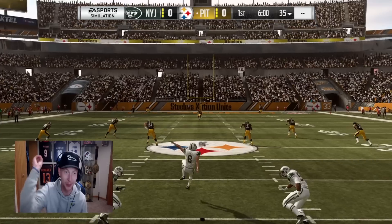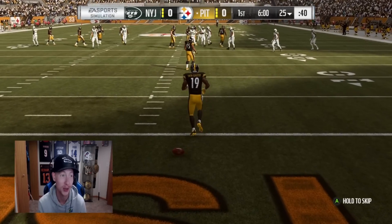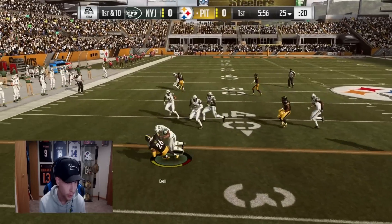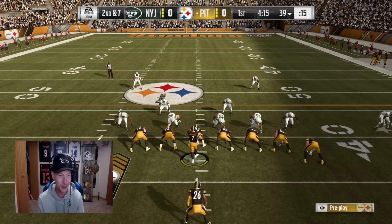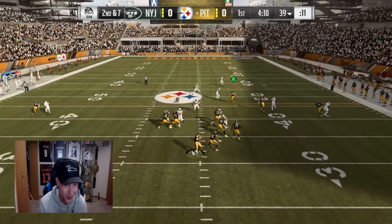It looks like they've kept the same formula for starting a game — they got the fireworks, the planes flying over, and then it just shows the players running out of the tunnel. I'm just saying they haven't really changed much. This is weird — the juke stick is on the run stick. How does that make any sense? How are you supposed to run and juke at the same time if it's the same button? What were they thinking?